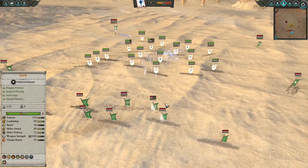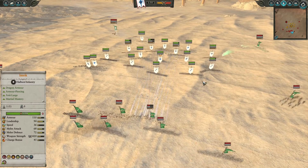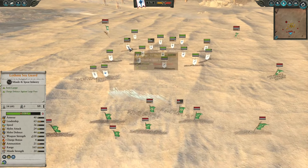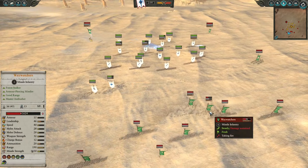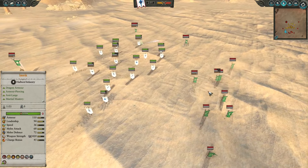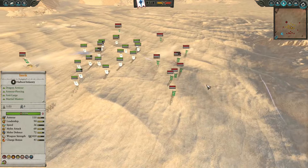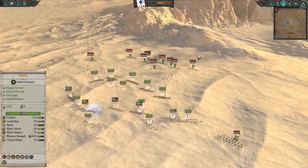The Waywatchers are actually getting the worst end of the missile engagement. Fortunately, they do have the Sisters of Twilight to even things out a bit, as the archers and Lothern Sea God are taking some quite significant damage. But this Waywatcher unit is already down to less than half health, and that's even with some healing support — not exactly the best trade in the skirmishing fight.